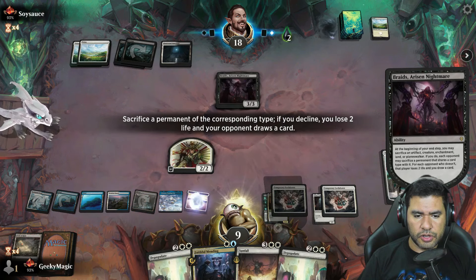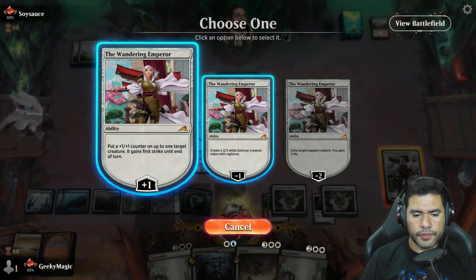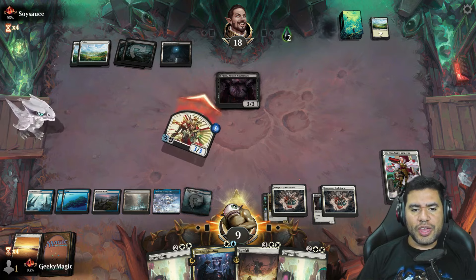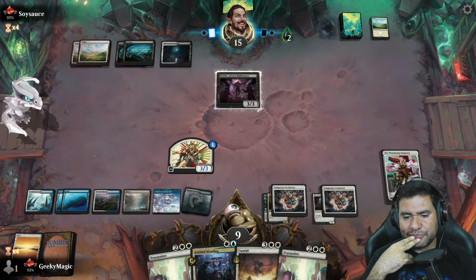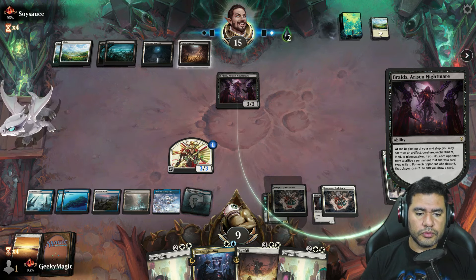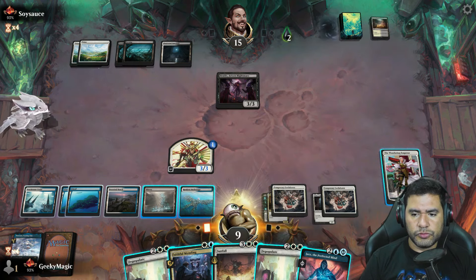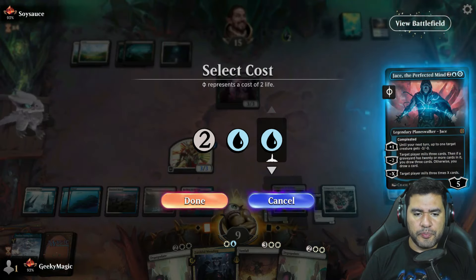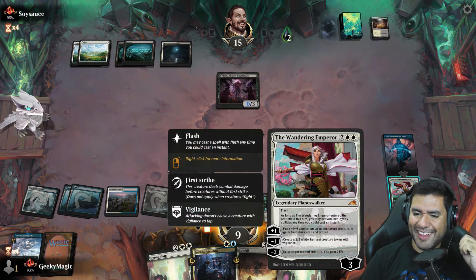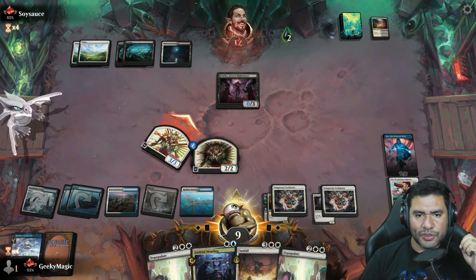I'm going to sacrifice a land — I'm not going to let you draw cards. Let's add it here with plus-one and win. Three more — 15 to go, that's a lot. Are you going to attack? I'm going to get rid of my lands also. This is actually really good. We're going to minimize the damage from Braids, generate another samurai, and continue with the beatdown plan. Only 12 to go.